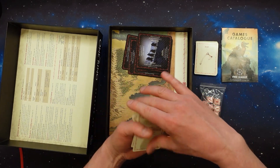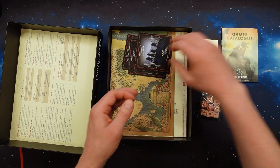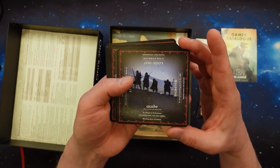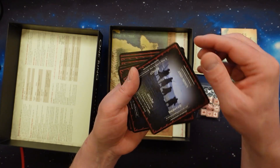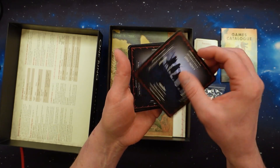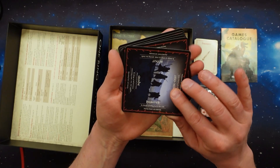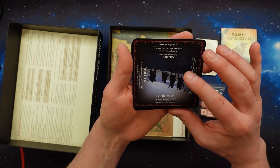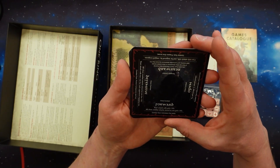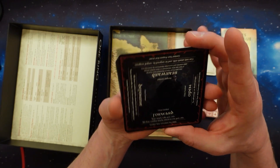Let's check out all the cards. Here we have some kind of help sheet. It says Guide, Scout, Lookout, and Hunter, and describes what their role is.